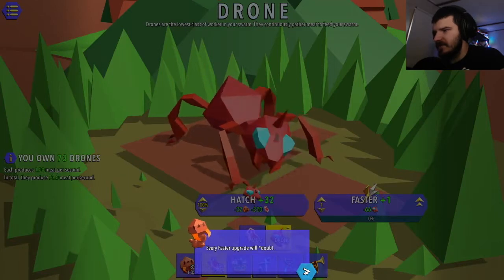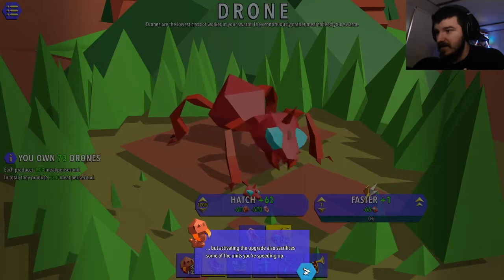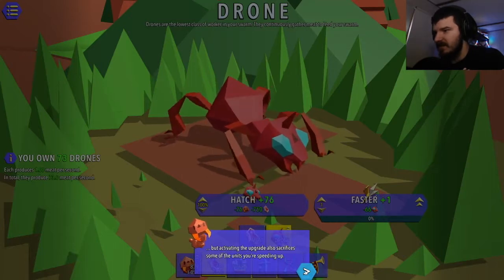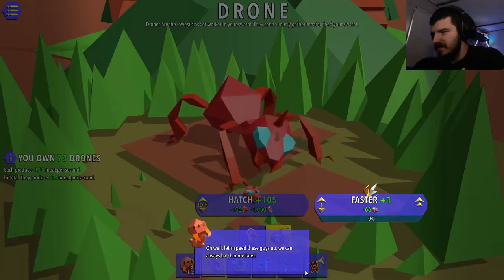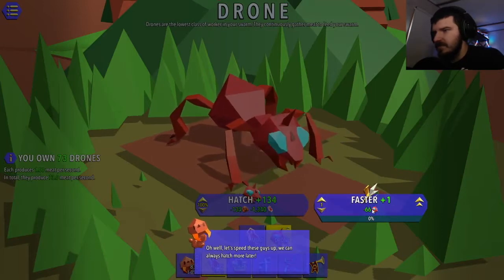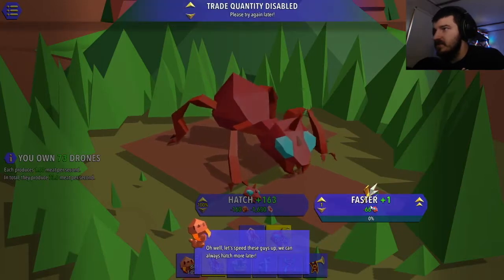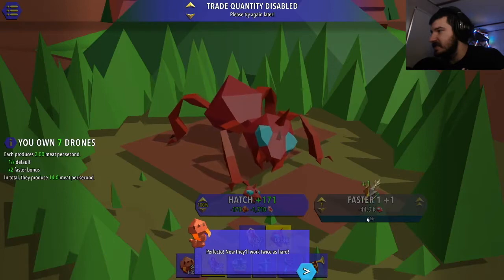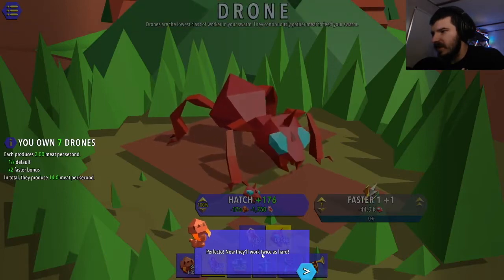You're going to have the faster upgrade for your drones. Every faster upgrade will double the production speed. Activating the upgrade also sacrifices some of the units you're speeding up. Let's speed these guys up so we can always hatch more later. So I lose 66 of them, but they'll work twice as fast. Now they'll work twice as hard.